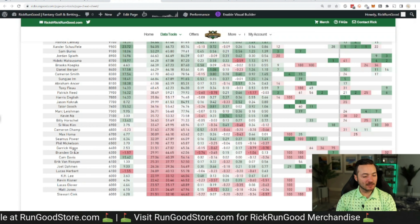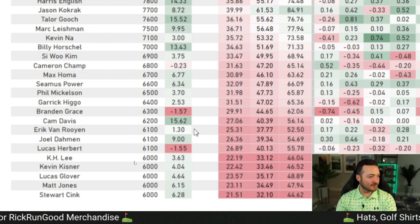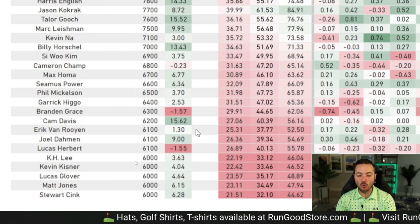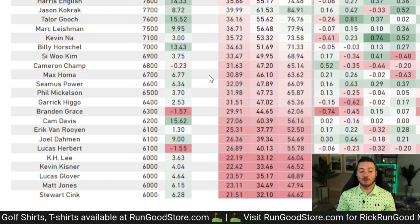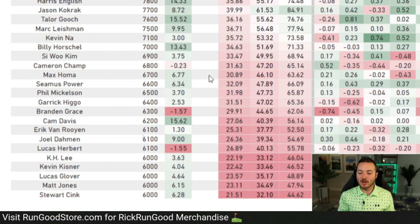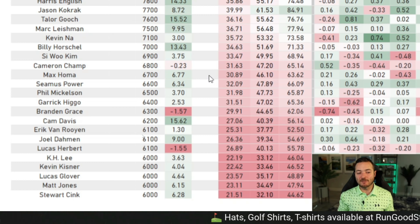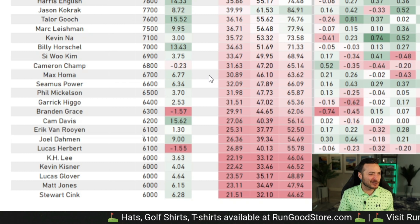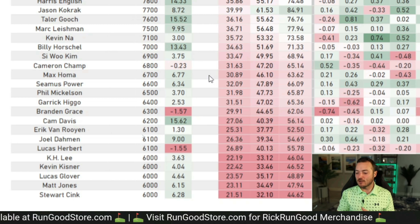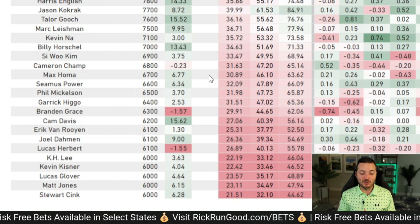Cam Davis at $6,200 could be exciting in a spot like this. He's gained 15.6 DraftKings points to the field on average — an absolute bonkers number, way more than any of his peers. He makes a lot of birdies, gives himself eagle putts, and does give it back with bogeys. But when you're trading bogeys for birdies, you're making out great in DraftKings points. Give him four guaranteed rounds on a course where he can bomb it without worry, and you rely on the raw talent to make as many birdies as possible. Cam Davis is a very interesting DraftKings option at $6,200.